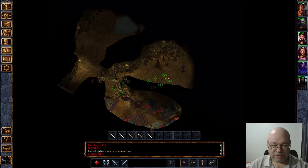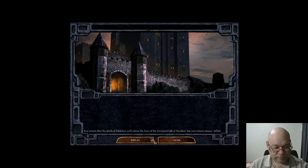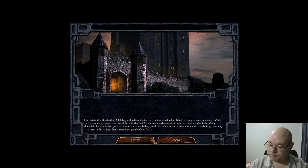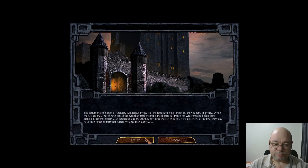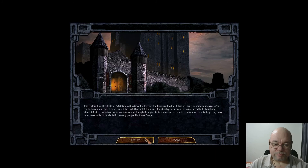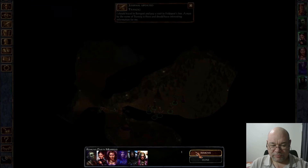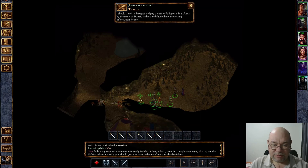Let's talk to this guy, even though he's a bit useless. There are some more goodies there. It is certain that the death of Mulahey will relieve the fears of the terrorized folk of Nashkel. But you remain uneasy — while the half-orc may indeed have caused the evils that befell the mine, the shortage of iron is too widespread to be his doing alone. His letters confirm your suspicions, though they give little indication as to where his cohorts are hiding. They may have links to the bandits that currently plague the Coast Way. So that's the Nashkal Mines — basically done.